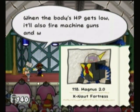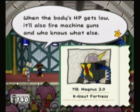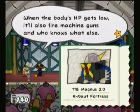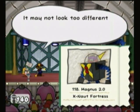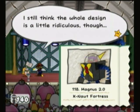When its body HP gets low, it'll also fire machine guns — that's right, it'll use machine guns in a Paper Mario game. So then who knows what else, right? It may not look too different from the last version, but it's much stronger, so be careful. I still think the whole design is a little ridiculous, though.